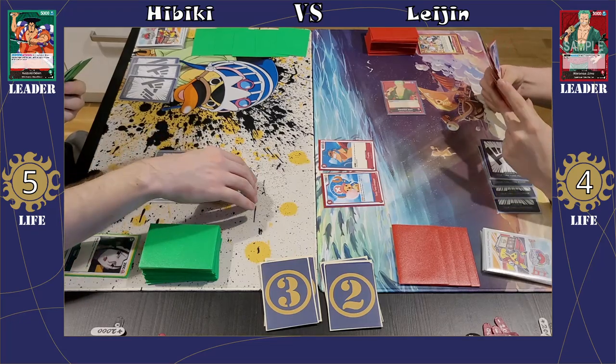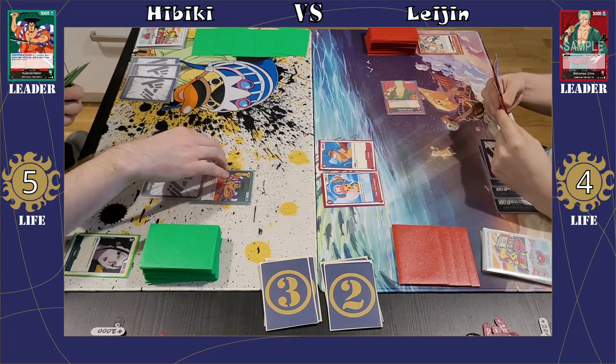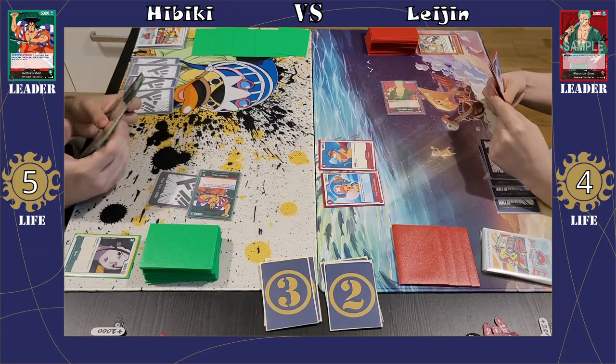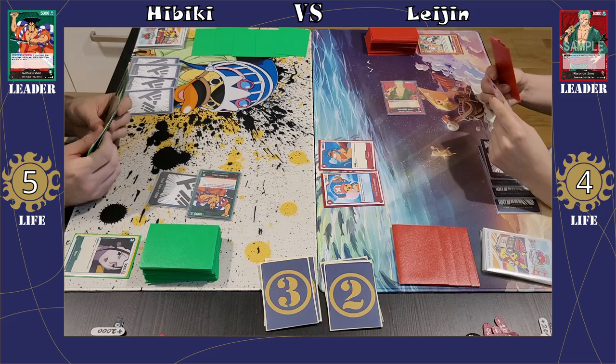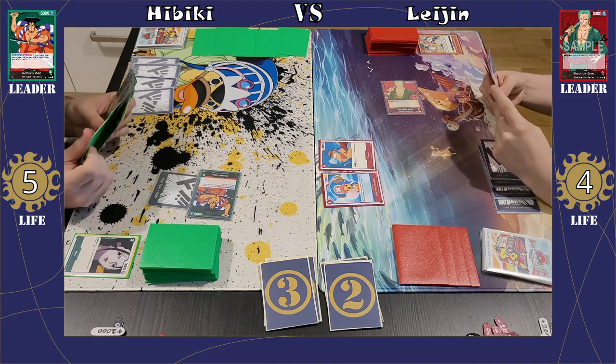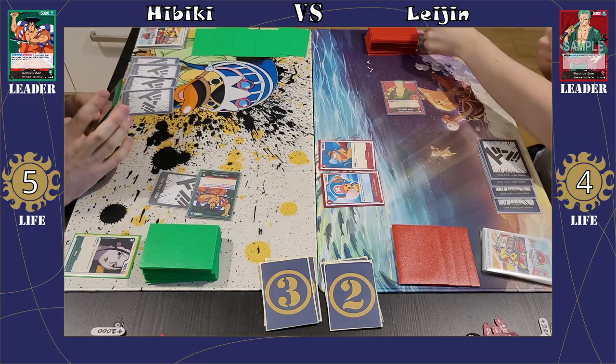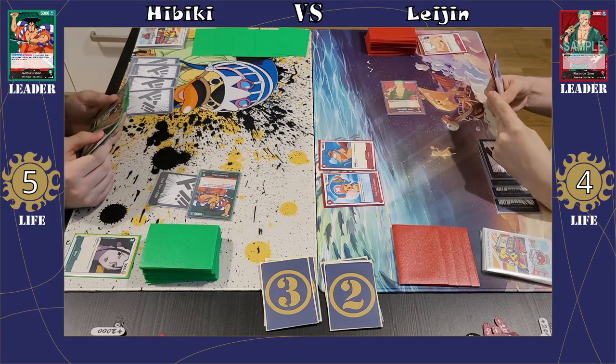I'm going to think about how many Dawn. I'm going to attach 1 Dawn to my Odin — yeah, just 1 Dawn — and swing for 6k. I'm just going to try to maybe bait out either her Chopper or maybe counters from her hand. She's going to show me that it's a 2,000 counter, so the attack is not going through.